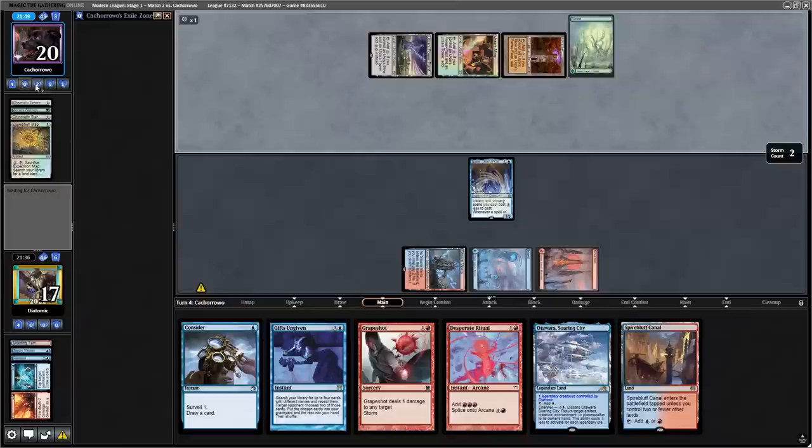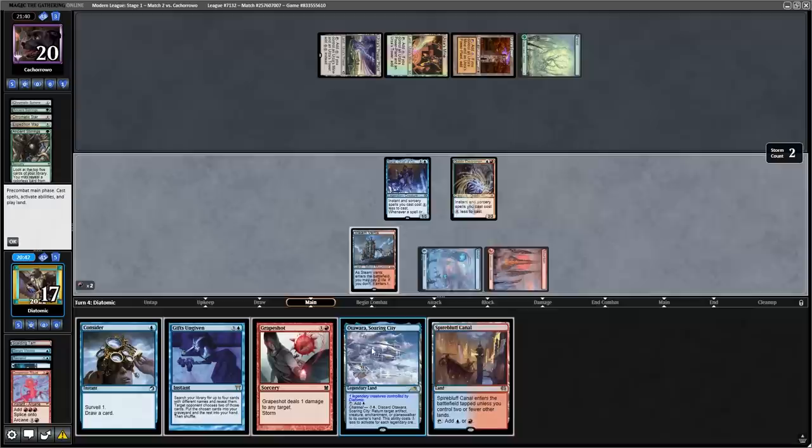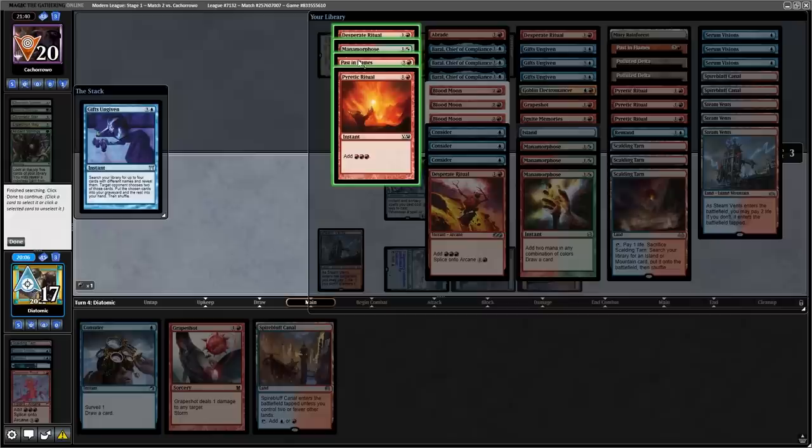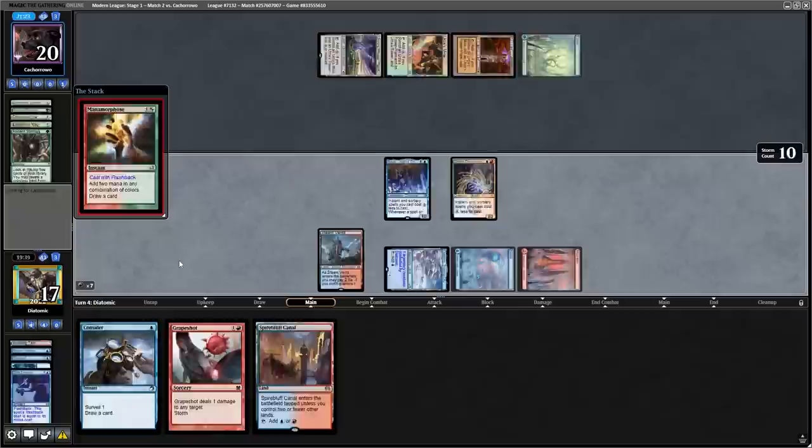Somehow the plan works — we find an Otawara from the Remand and a Fire Ice from our draw step. This isn't great because we can't combo this turn, so the best line is to play the Baral and hold up a one-mana Ice to tap the Tower on their upkeep. The opponent just taps out for an Ancient Stirrings and finds a Karn the Great Creator. With Goblin Electromancer off the top, this is now lethal — we use Desperate Ritual and Gifts Ungiven to get a guaranteed kill via Past in Flames. After we put mana into our hand and flashback the whole graveyard, I cast Grapeshot twice by bouncing it back to my hand with Remand.